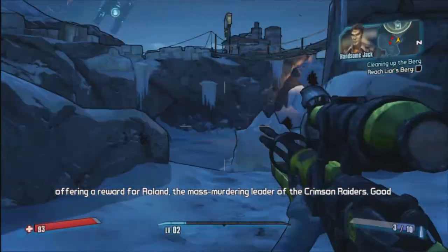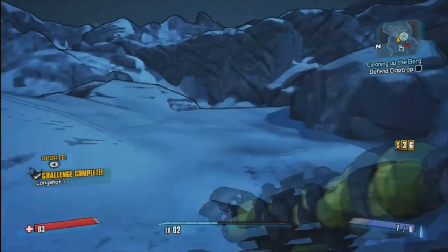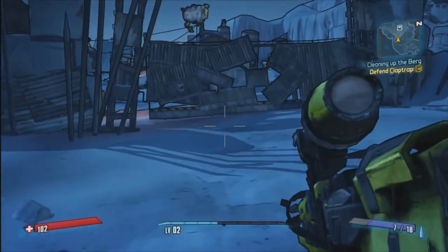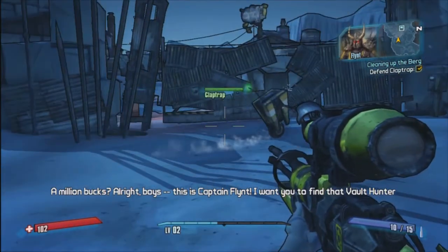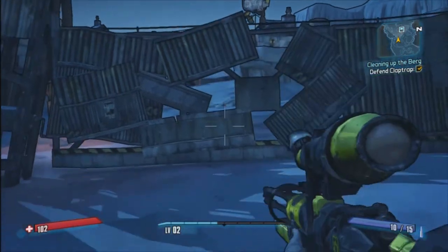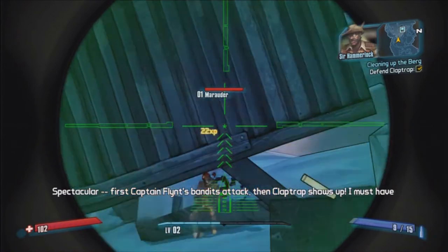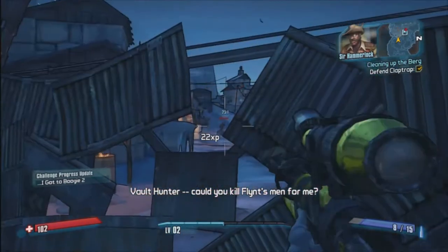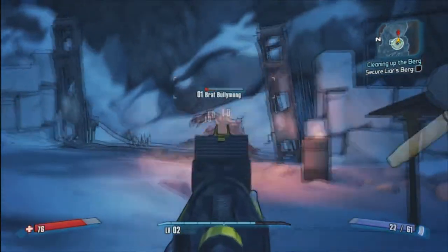I'm still offering an award for Roland, the mass murdering leader of the Crimson Raiders. Captain Flynn is the first enemy I'll have to encounter — he'll be my first boss to fight. Just like in the first game, Sir Hammerlock is trapped by all the bandits, kind of like Dr. Zed was. Bullymongs will not necessarily fight you — you can also fight the bandits.